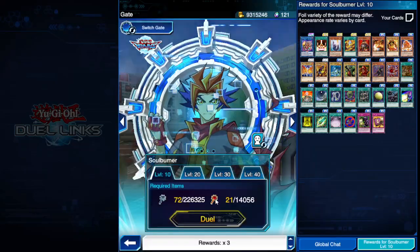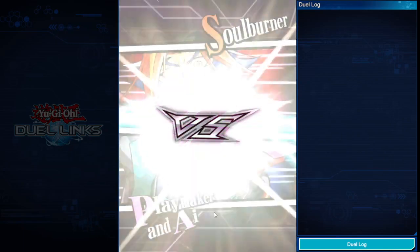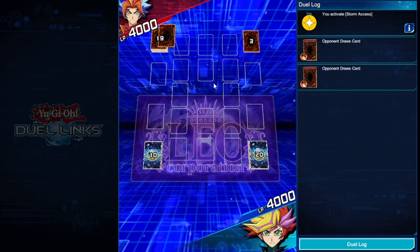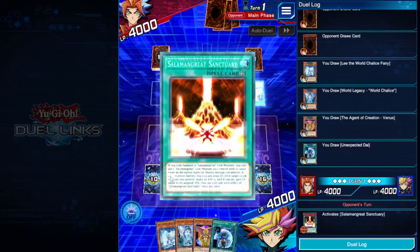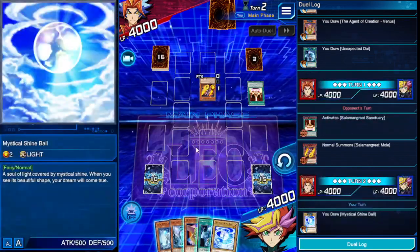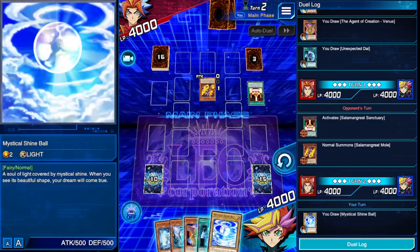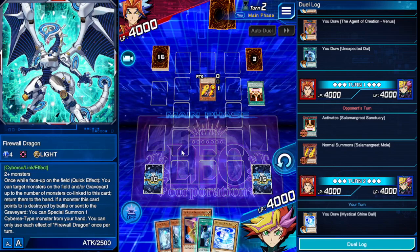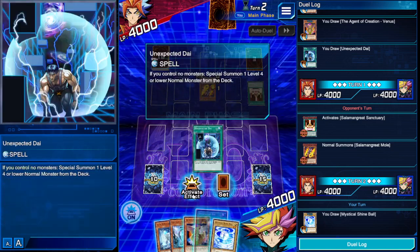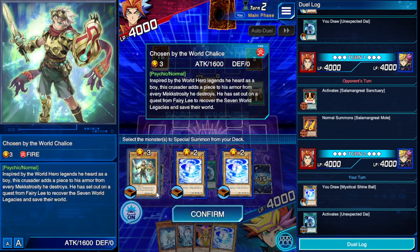Now let's go to the gate. It might take a few resets to get the hand we want, but I want to show you the combos. Stay with me — I'm going to go slow, we have no timer. Don't pay attention to what the opponent summons — pay attention to what we do. We opened up Venus, Chalice, Lee, Die, and Shine Ball. When you see a hand like this it may seem confusing, but I'll unconfuse you very quick.